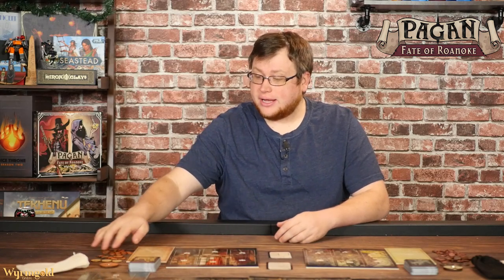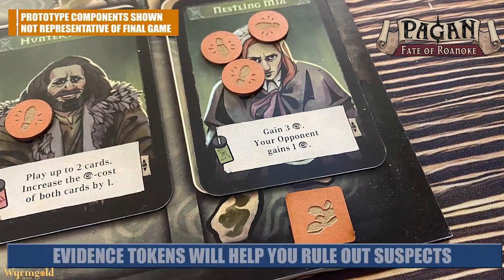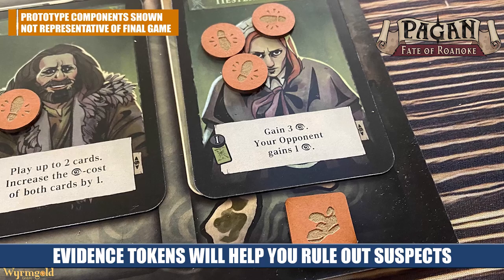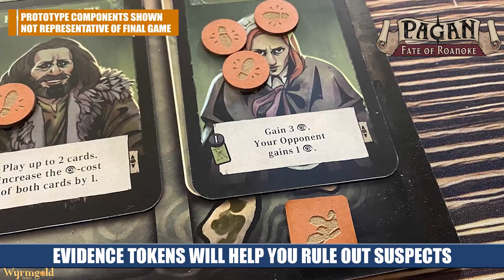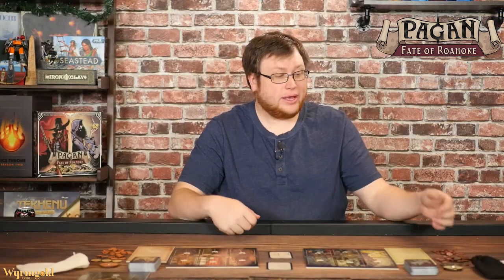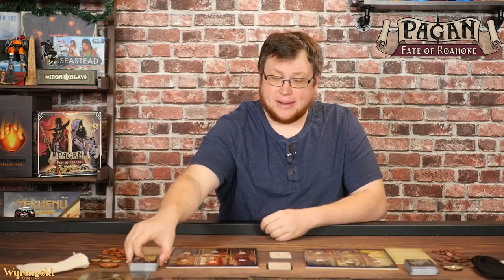The witch hunter is going to have a number of evidence tokens and clues. Their goal is to spread out clues in order to discover evidence. The witch, on the other hand, has secrets and favors. Their goal is to spread secrets across the board in order to turn those secrets in for favors. In addition, each player is going to have an asymmetric deck of cards that represents all of the things they can do during the game.